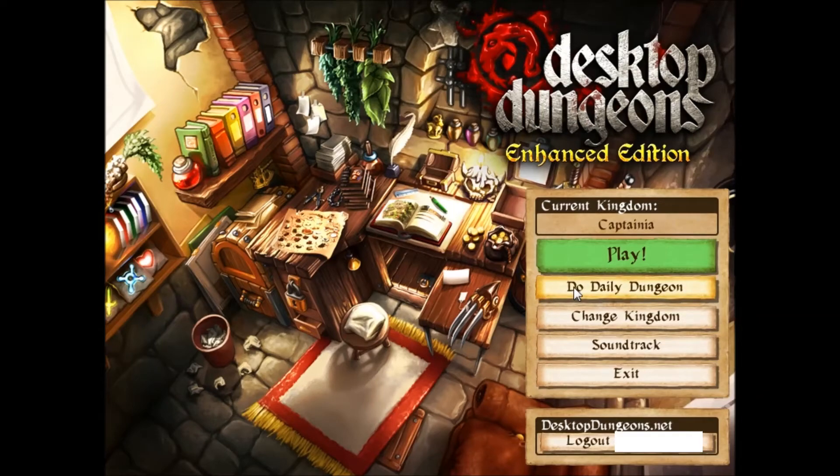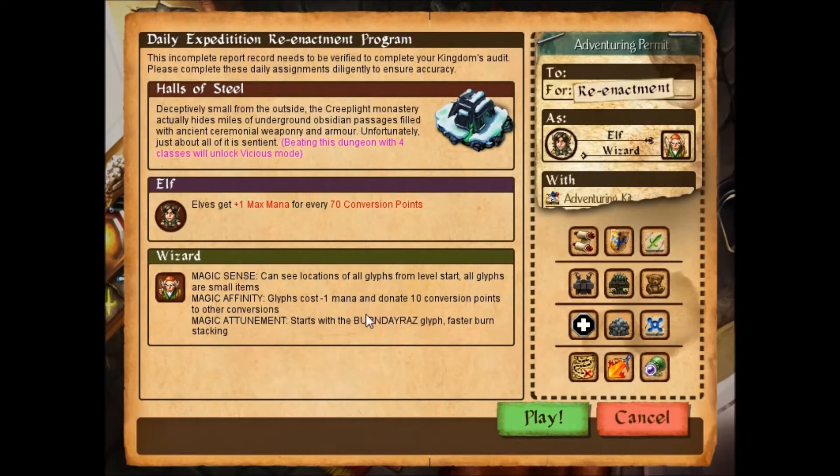Hello everybody, it's Captain Thief with the April 29th daily dungeon. Yes, the derp. It's gonna be Halls of Steel — somewhat of a hard dungeon if I remember right — and the Indomitable is there.